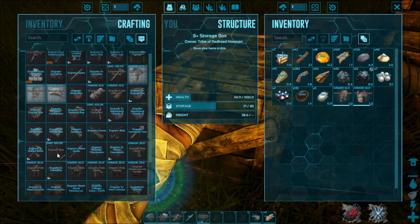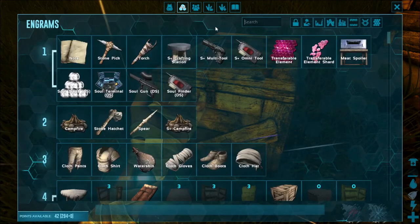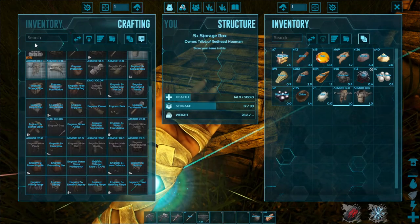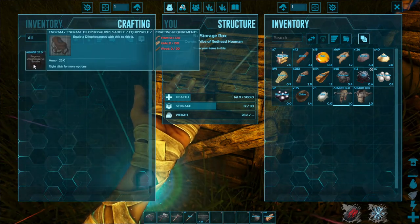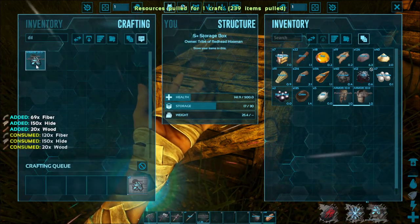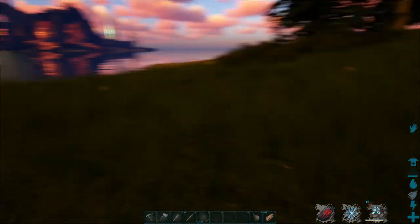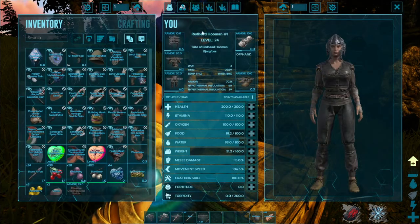Do I have to make that at the modded smithy thing? Better Dino's workbench. I think I do have to make it there, I'm not sure. Actually no, I can make it here. Alright, fantastic. Oh wow, that's certainly convenient.